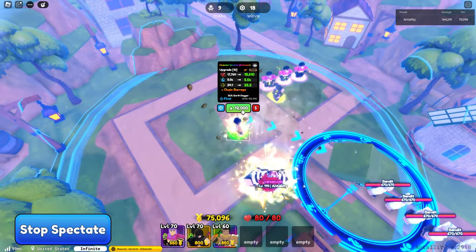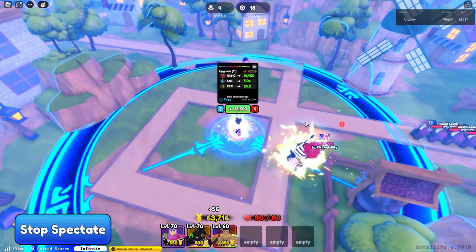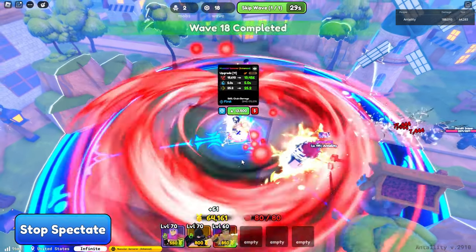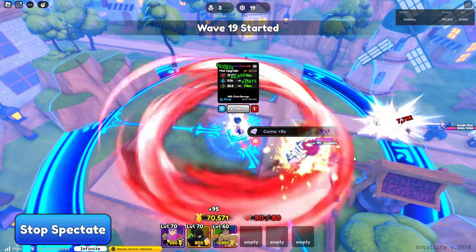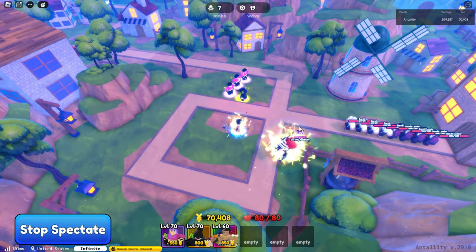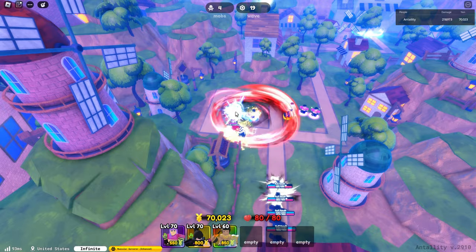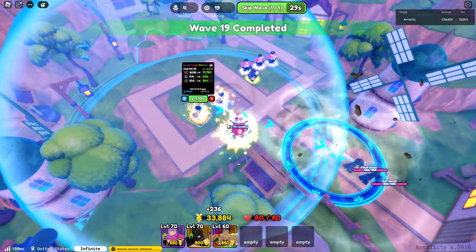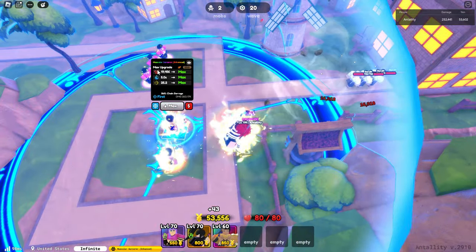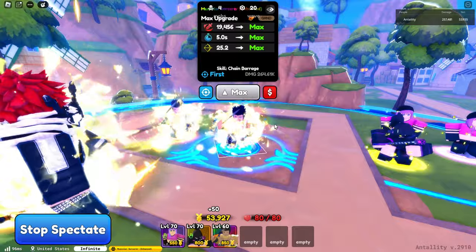Upgrading to upgrade 12 gives Chain Barrage — a full circle AoE with 18,610 damage and a 5.0 second cooldown. That is his final skill. So in the evo version they only added the Earth Dagger skill, and the final is still the Chain Barrage full AoE with a max damage of 19,456 and a 5.2 second cooldown. That's our shiny Muscular Sorcerer — he's actually really good and I like him.